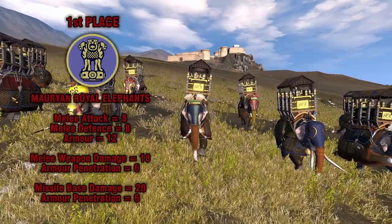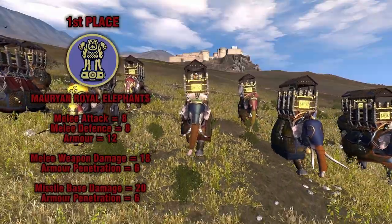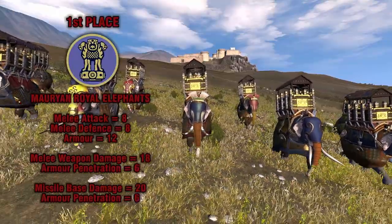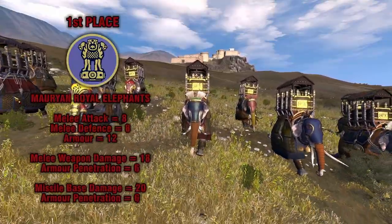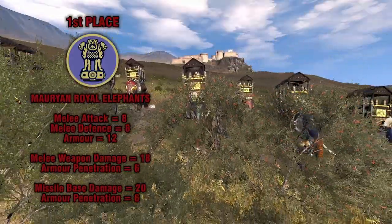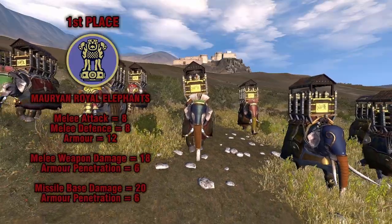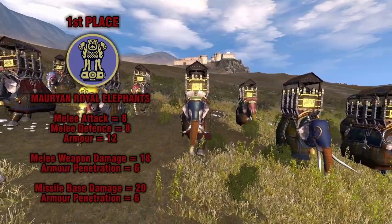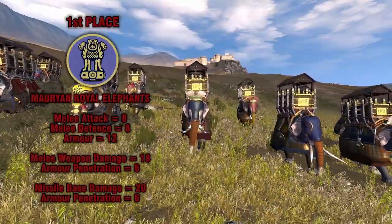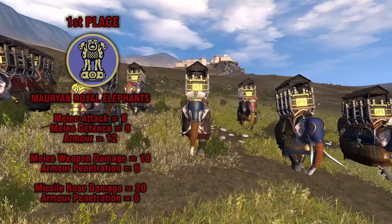Finally, in 1st place — which comes as no surprise to anyone who has watched my Let's Play Mauryan series — we have the Mauryan Royal Elephants. These are of the Indian armored elephant entity and have 48 elephants in the unit. They are also a missile elephant class. Stats: melee attack of 8, melee defense of 8, armor of 12. For melee damage, weapon damage of 18 and armor penetration of 6. For missile damage, base damage of 20 and armor penetration of 6.